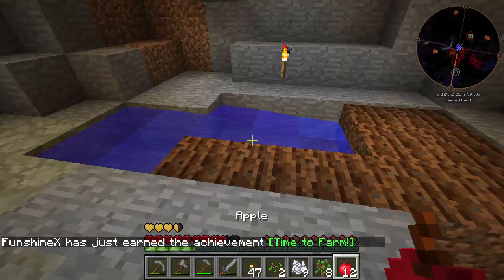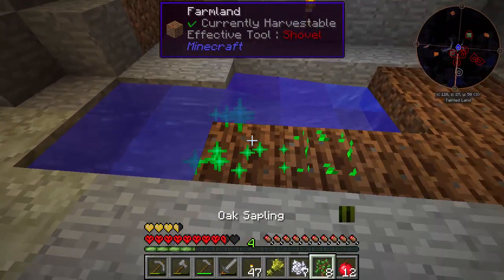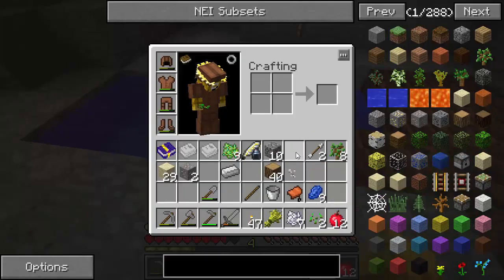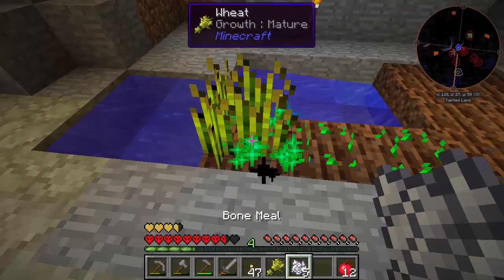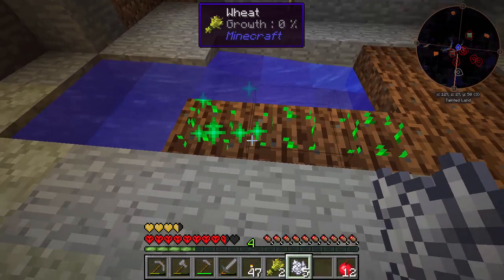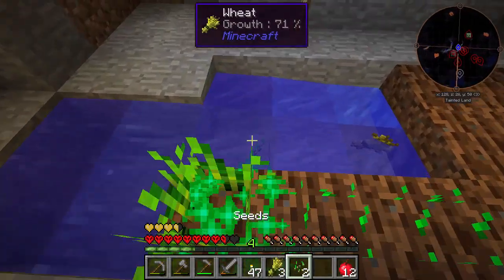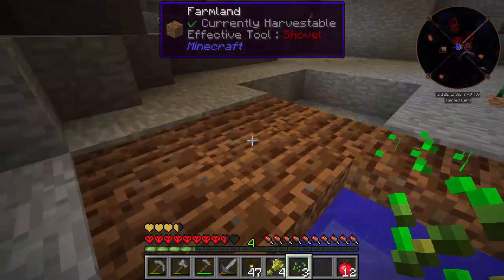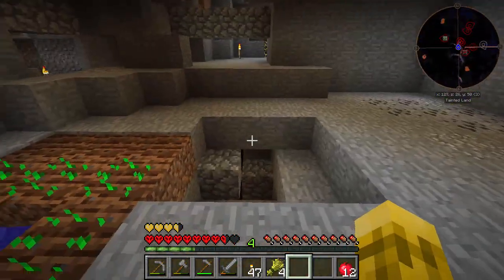Let's put our seeds down. You can right-click on it - nice! That's what we want to see. I've multiplied our seeds a little bit. Good use of bone meal in the early game.